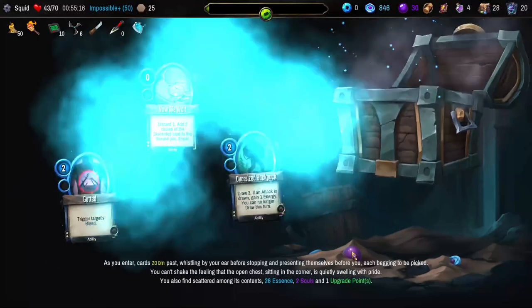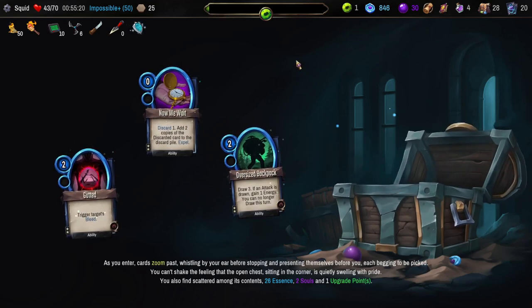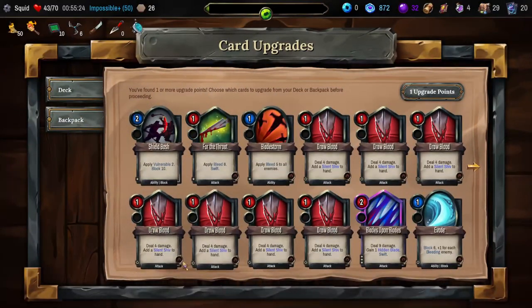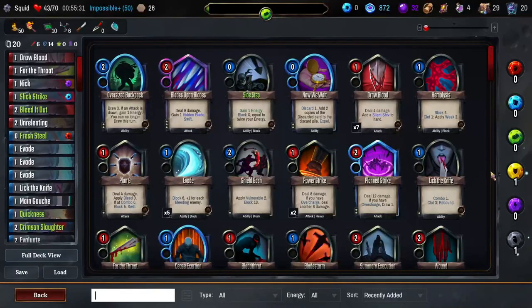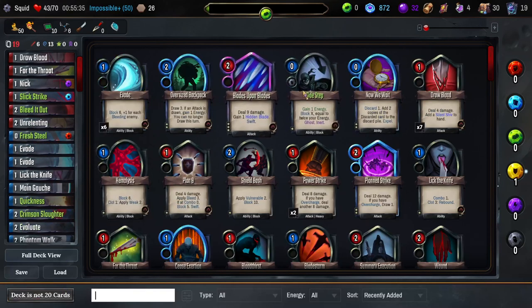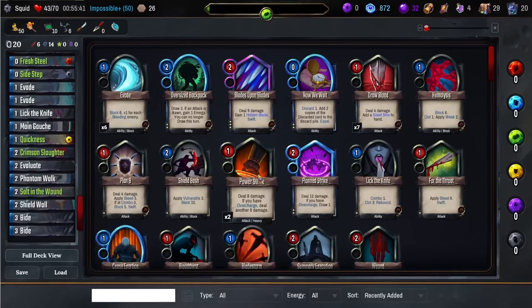Last chance at a random card here — I don't think we're going to use any of these. I'll take the backpack, I guess, but yeah, probably not going to use it. We have a lot of draw. There's our Sidestep — we'll upgrade that. This will generate some energy for us, very handy. Minus one more Evade. Yellow Stone — let's put it on the Quickness. That's always a good one. And it's time for the Soul Collector.